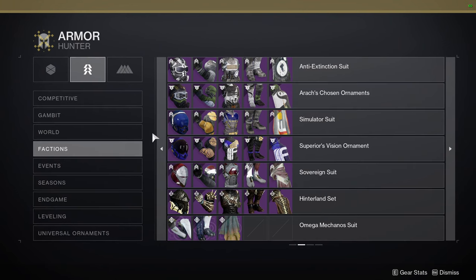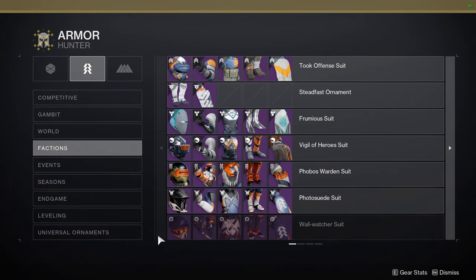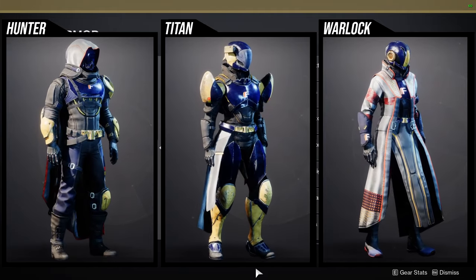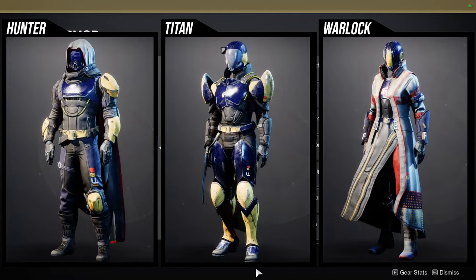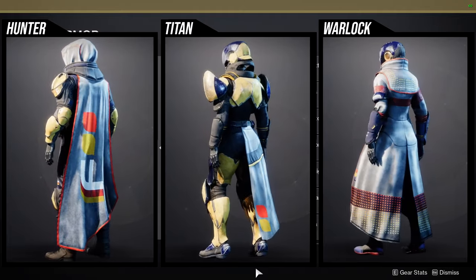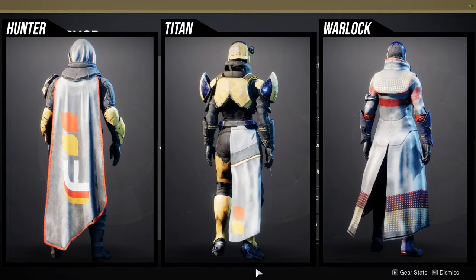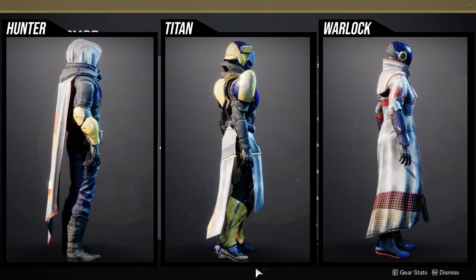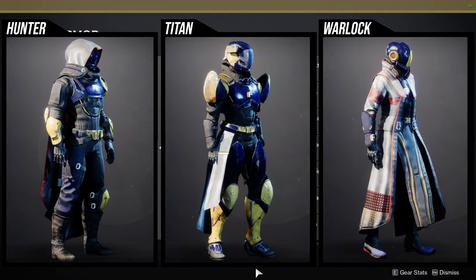I just want the ornaments to come back. For Hunters, honestly I don't like a lot of it. Just go to Nessus and talk to Failsafe — she's the one that gives you that armor. If you like Future War Cult, pick it up, but I've talked about it so much — I think two weeks ago — so I'll just have the armor rotating and I'll be back with the rolls after.